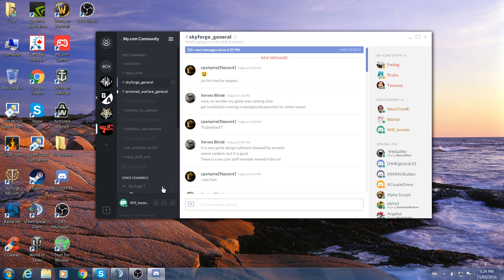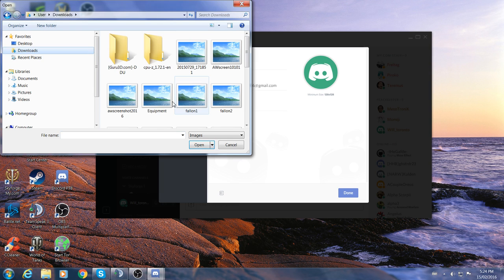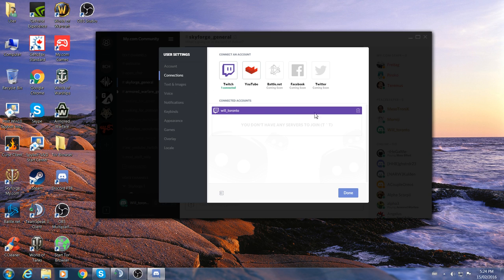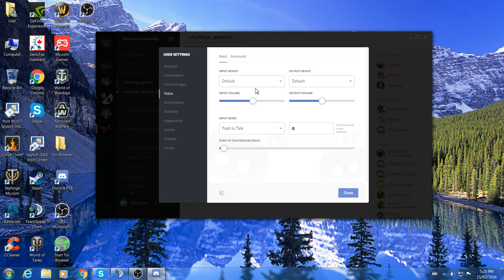The top server is the 8th Canadian Hazards, then Armored Warfare Leagues which I help run with post commander, another battalion, my streamers for tournaments, and the my.com one. Before we do all that, go down to User Settings. The first thing: you can change your avatar there, change your password, and under connections I've hooked up my Twitch and YouTube.